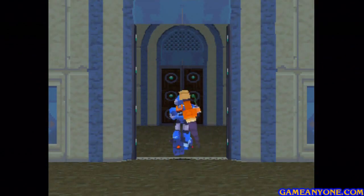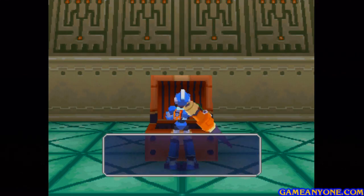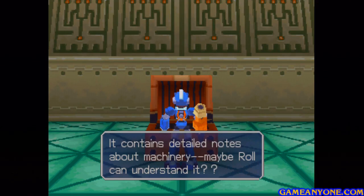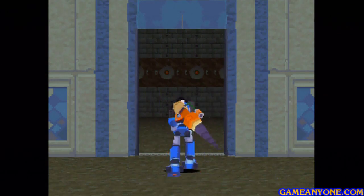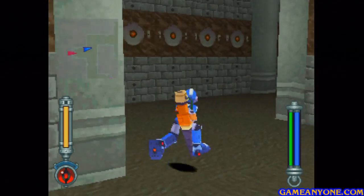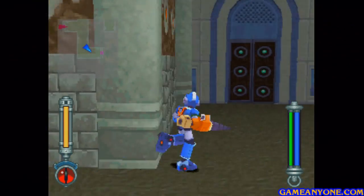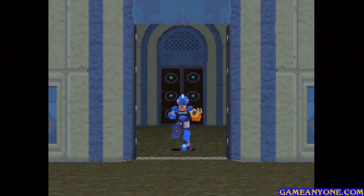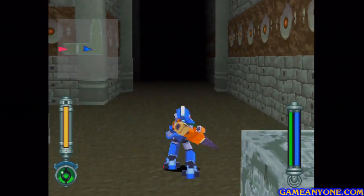We want to go through this door over here to the west. There's another chest in here — this is going to have the Mechanic Notes 3 and some more stuff that Roll can use to make some weapons, so that's good. Now we need to go back through this door.